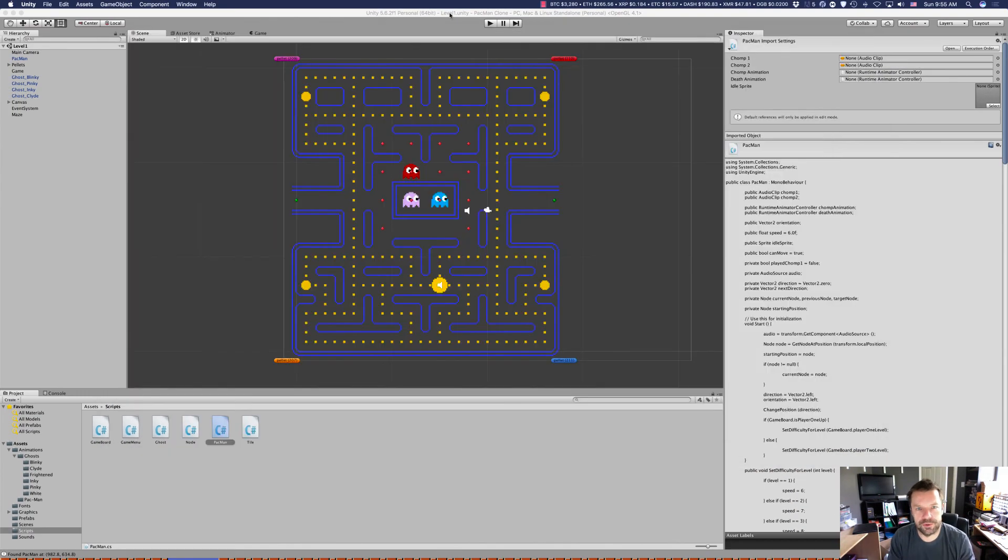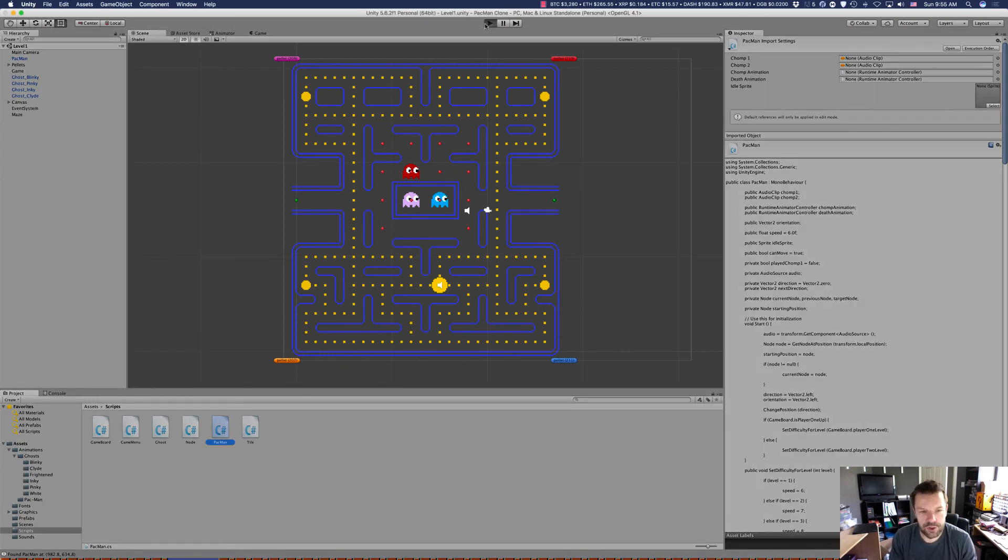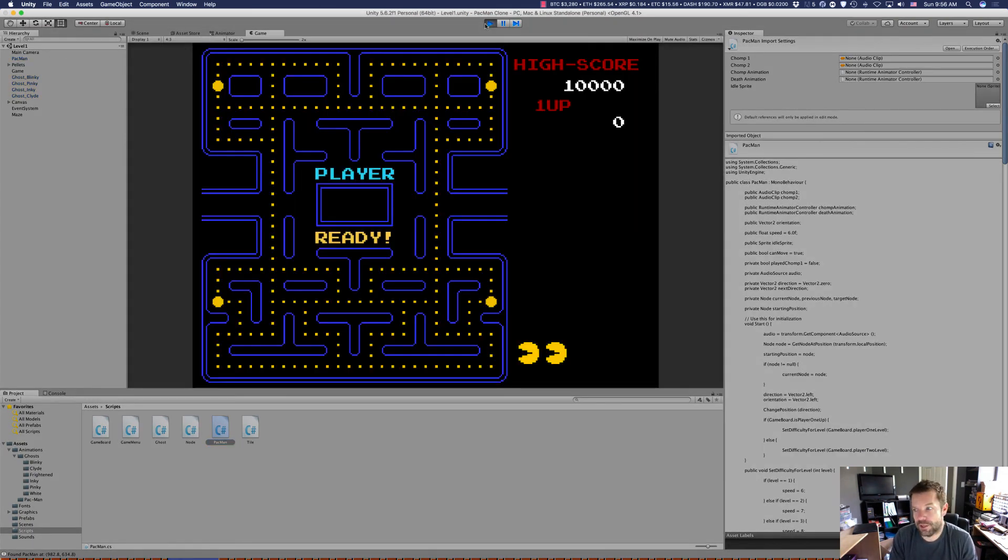Let's go into Unity real quick and check out our pellets to see if they really give us 50 extra points.